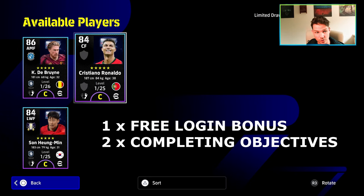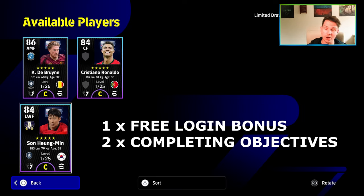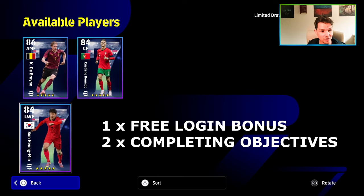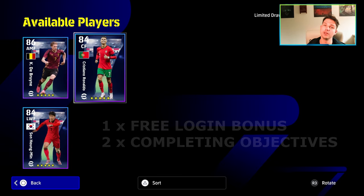They don't have enough levels to be really meta. Comparing this Cristiano Ronaldo to the Showtime one, you're giving up around 10 levels. De Bruyne — we've had better Player of the Week versions. Son — you've got Blitz Curler Son, there's no equal to him. But for free cards, worst case you can just release them. Definitely do claim the free one.